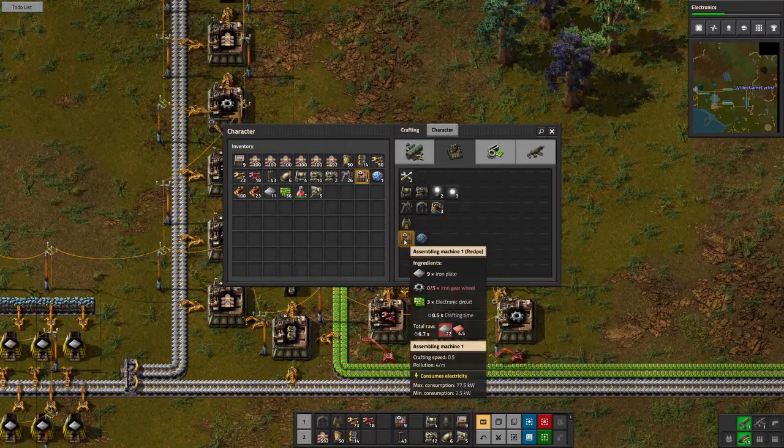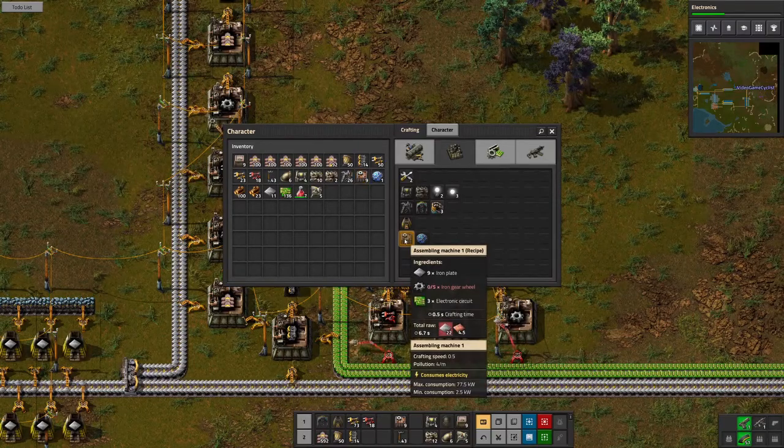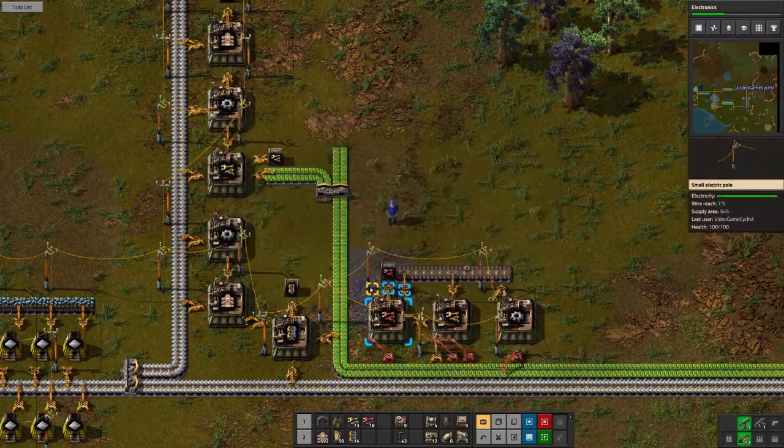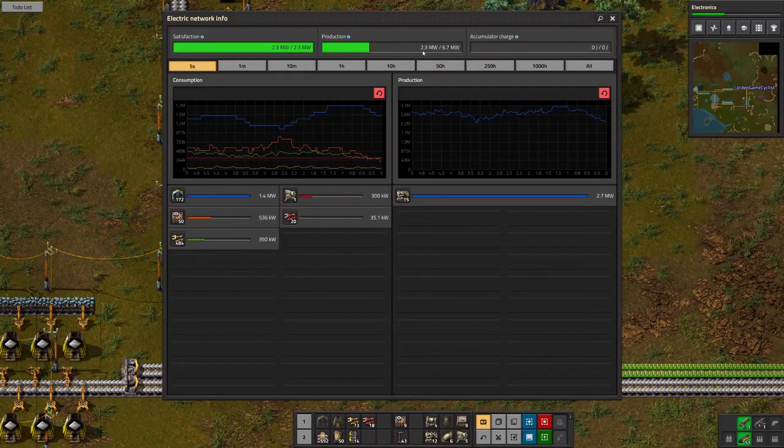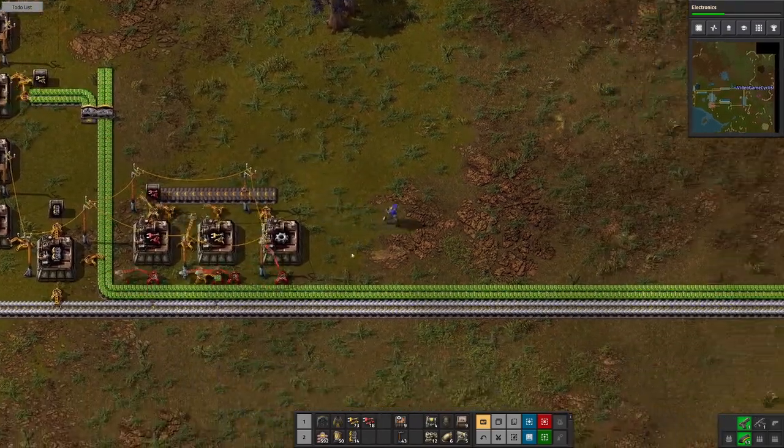What can we get next? We'll get assembly machine ones — we're gonna need those definitely. No electric miners, not that much. Let's automate assembly machine ones. How's our power? Still under half — okay, let's automate assembly machine ones.